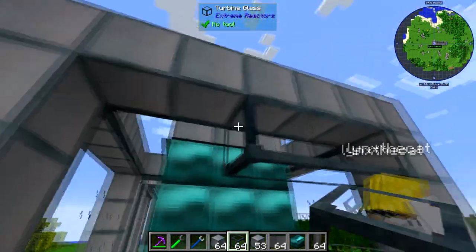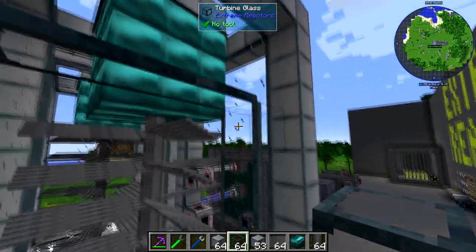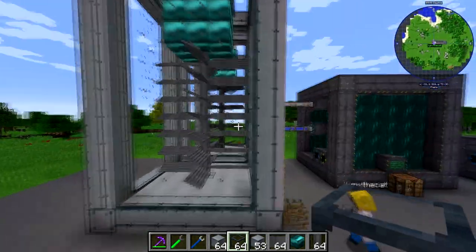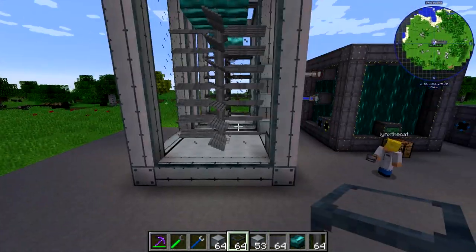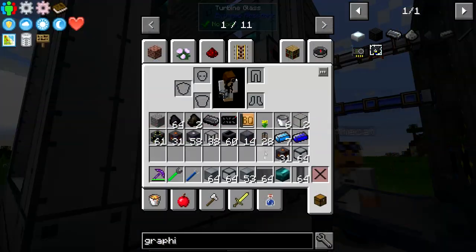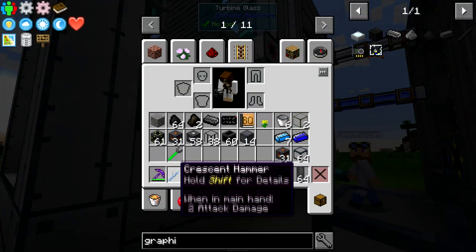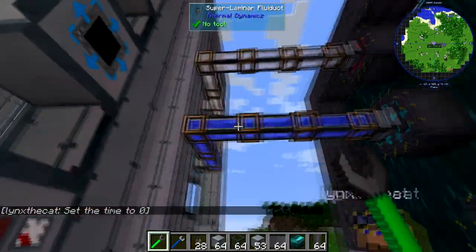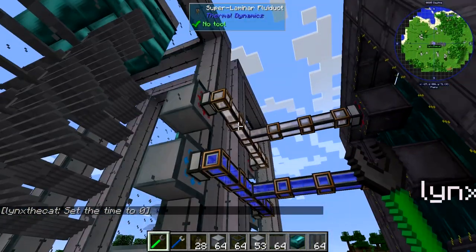We're going to fill in this last wall with glass now. It changed shape to indicate it's a complete block — if you don't have it complete it looks different. All we've got left now are the super laminar pipes. We need to change this fluid port to an outlet, so right-click with the wrench — out. And I'm just going to hook up the pipes.